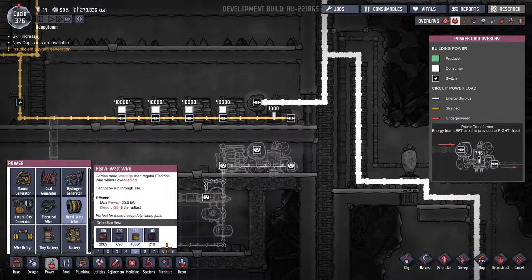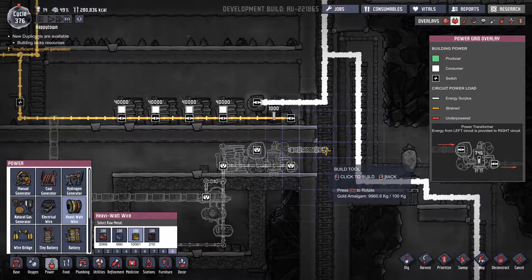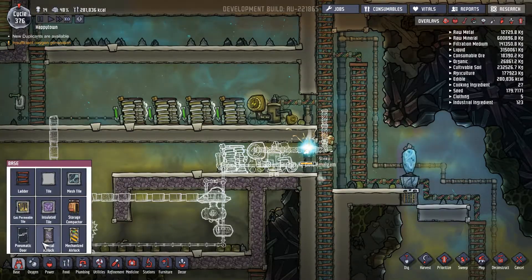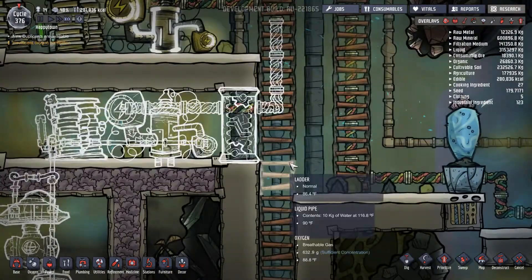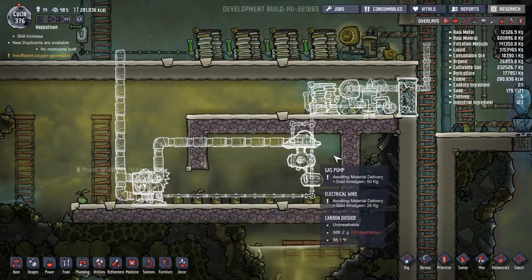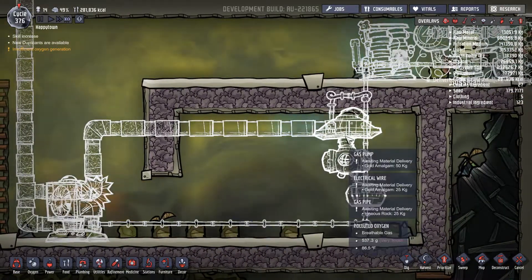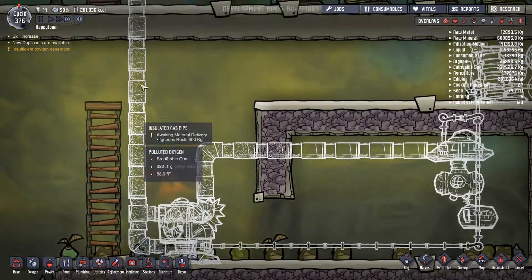So we just need a couple heavy watt wires like right here, here, here, and here. And then we can reconstruct this doorway at highest priority. The wire is built. Whenever it gets too cold in here this switch will click on and turn this off, and then the pump should still be going and bypass this completely, pumping out into the area up here.